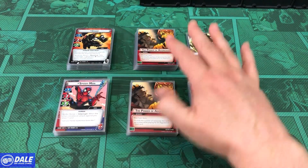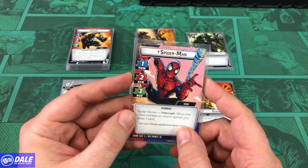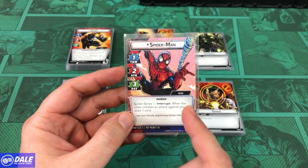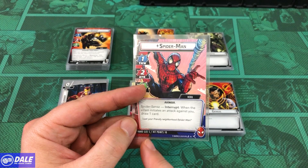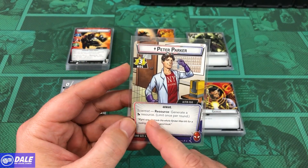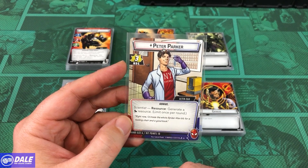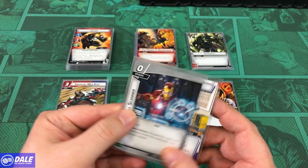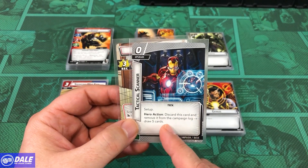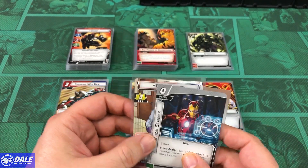For our heroes, we're going double aggression. Spider-Man starts out with Thwart 1, Attack 2, Defense 3. Spider-Sense: when the villain initiates an attack against you, draw a card. Hand size of 5 and 10 health. On his alter ego side, Recovery of 3. Scientist: as a resource, generate a mental resource. Hand size of 6. And he'll be starting with the Tactical Scanner — Hero Action: discard this card and remove it from the campaign log to draw 5 cards.